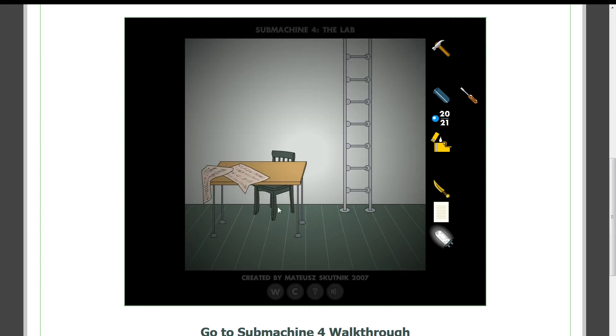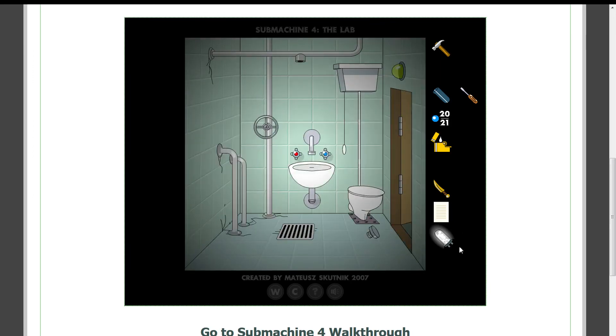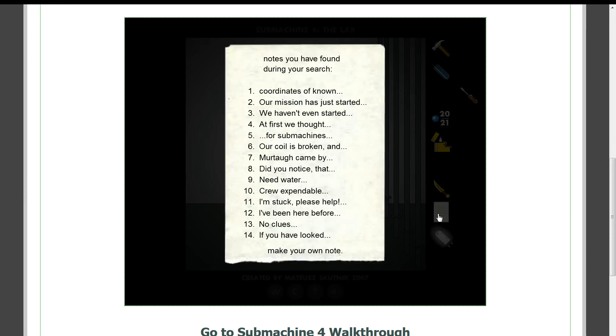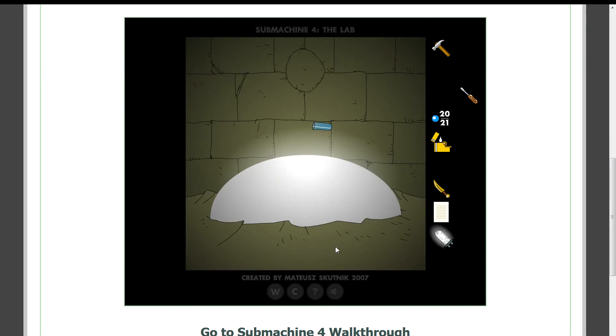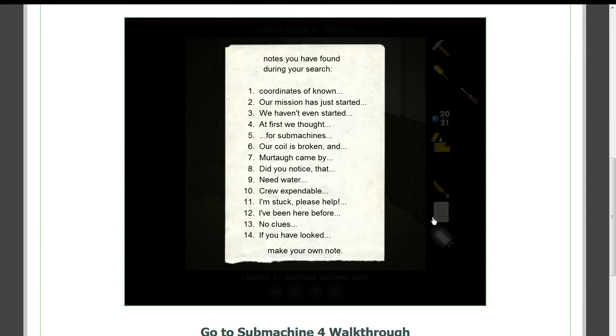Yeah yeah yeah yeah. No — bathroom. I'm so dumb today. Yeah, and now we go. Nope, I am doing it wrong. 0-4-3. Now, how you were supposed to figure that out, I'm not sure. That's weird. Alright, so now we have a chicken drumstick.